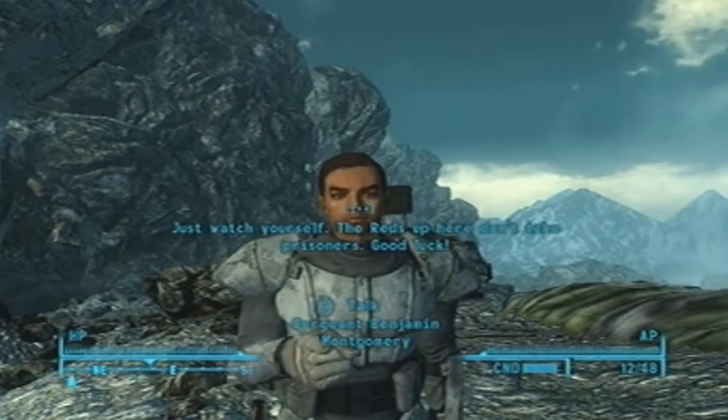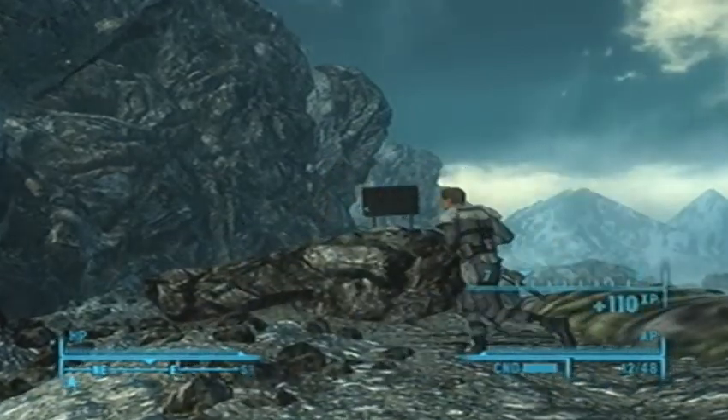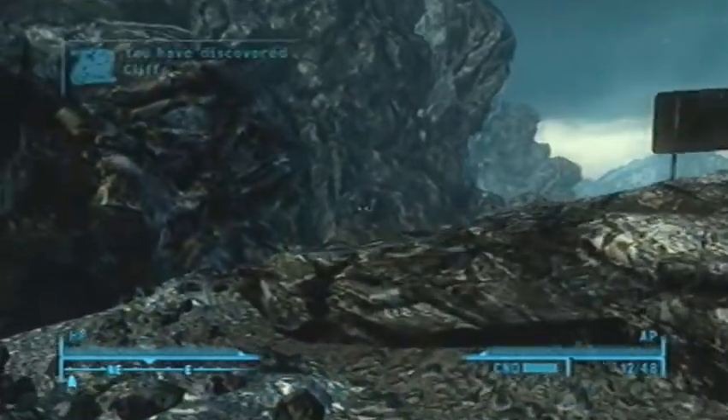Just watch yourself. Reds up here don't take prisoners. Good luck. Operation Anchorage — Very Hard difficulty, Fallout 3 guide.